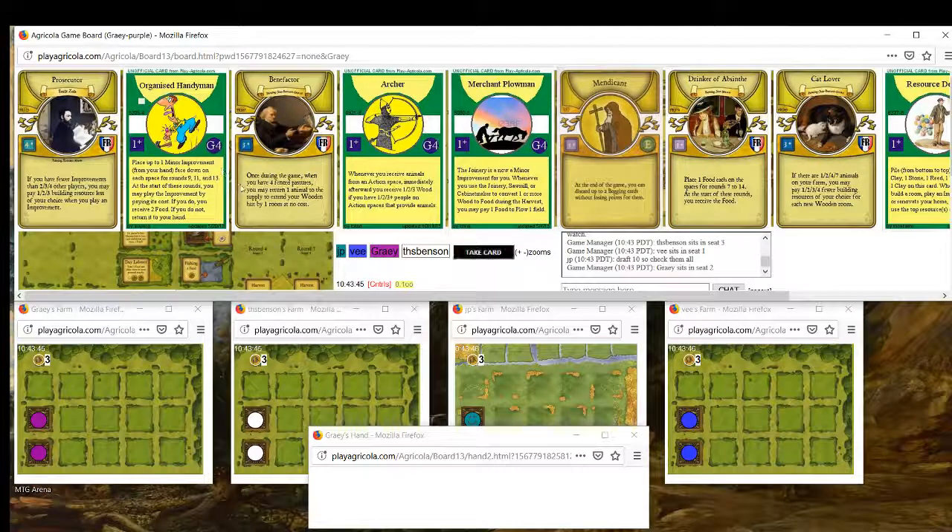If we can only have one, Catlover might be better than Benefactor. Comparing the rate you're getting for the two cards: Benefactor gives you seven resources and you lose an animal. For Catlover to give you more than that, you either have to have four animals and build three rooms, or have seven animals and build two rooms. Those are the main ways to get a bigger benefit from Catlover than Benefactor in terms of raw value.